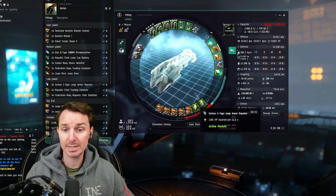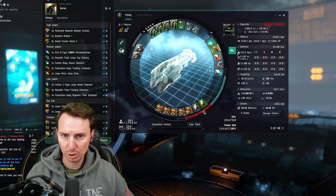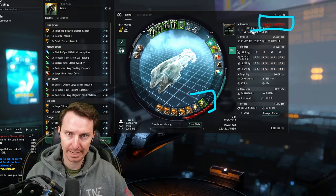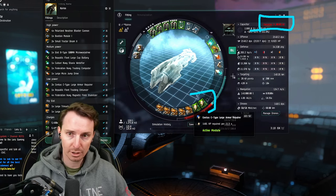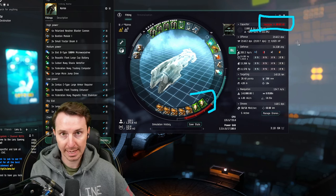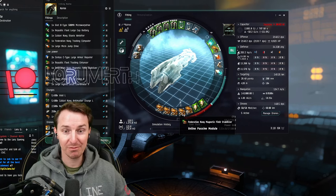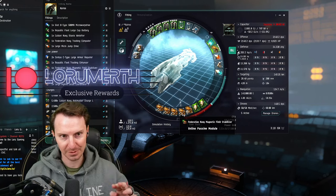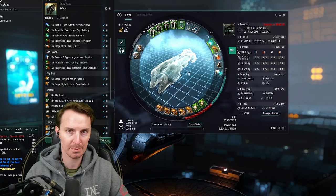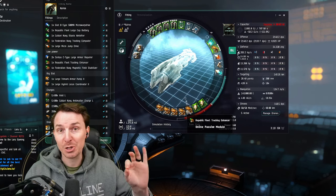Going to lows, we are going to run two of the big Sentry-C type armor reps, which is the start of our active tank. With these exact modules online and one armor rep running, you're going to have almost eight minutes of cap time. If we turn on a second, it goes down to just shy of three minutes — which is an eternity in these sites. You will kill the mobs before they cap you out. The rest of the lows are four magnetic field stabilizers to pump out the DPS, plus a single tracking enhancer, because you're not doing DPS if your shots aren't hitting things.